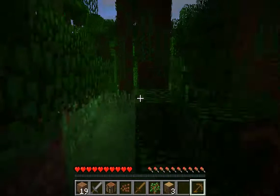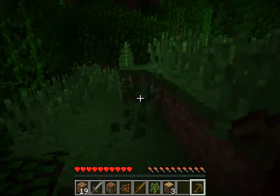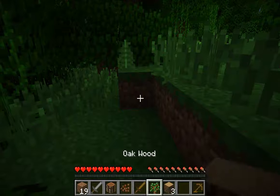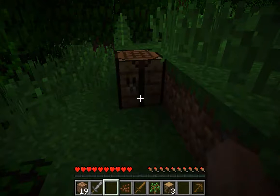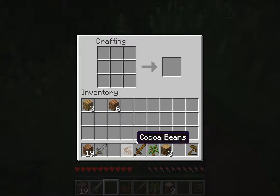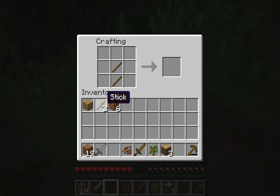Now that I got some wood, I'll place my crafting table here and open it. First I would require a few sticks. I got four sticks here, and I got the wooden planks and the sticks.